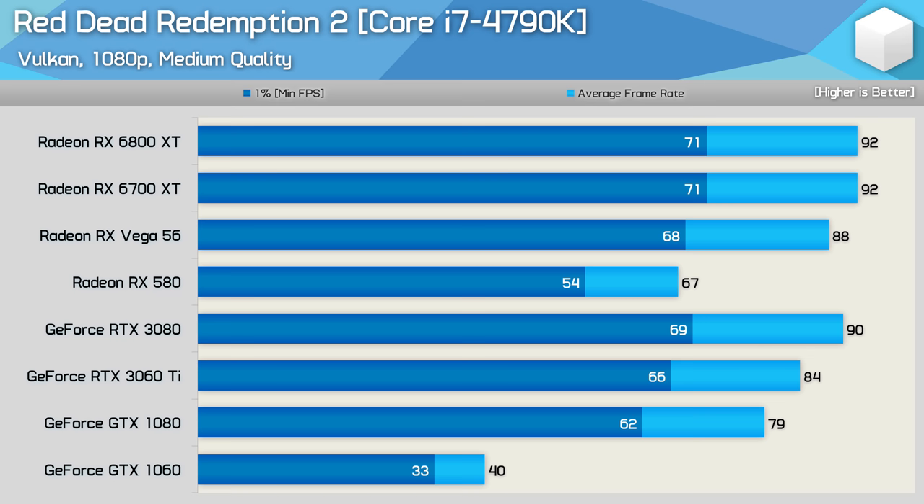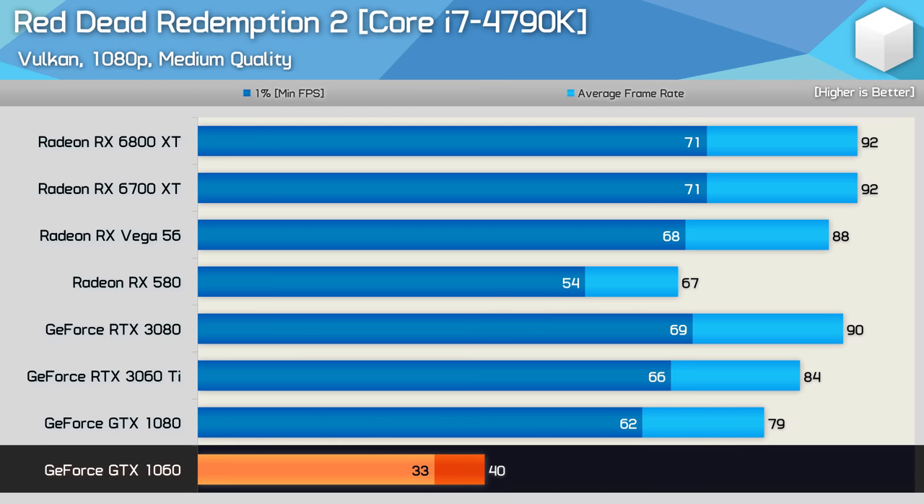Red Dead Redemption 2 isn't overly CPU-intensive, so performance here is mostly as expected. The GTX 1060 performance is notably poor, but that's likely due to other factors.